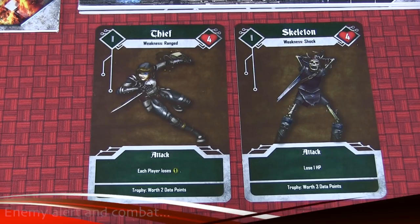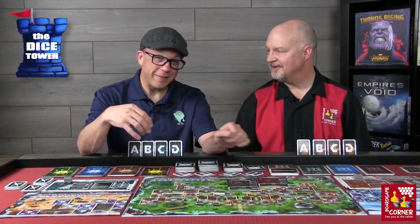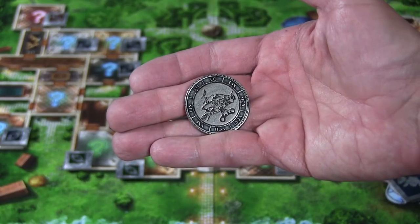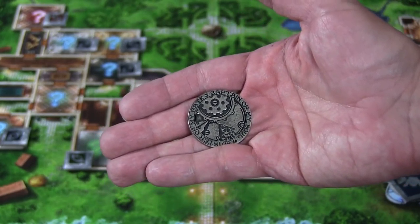Next up is the enemy alert phase. This phase is specifically for moments when no enemies have shown up from the event cards. So if you finish reading the event card and think you're off the hook with no enemies — not necessarily. You take a coin, flip it, and if you get the bad side, enemies are going to show up. The number of enemies is based on the number of players in the game.